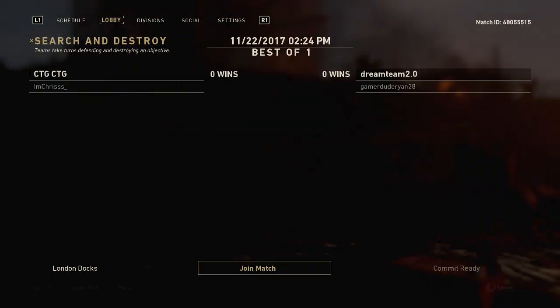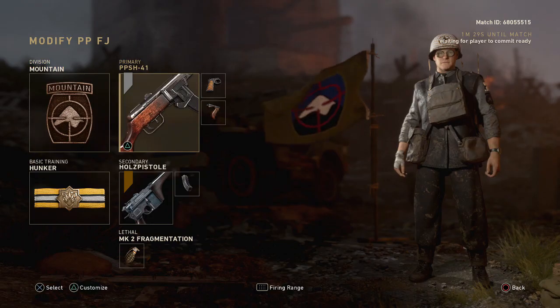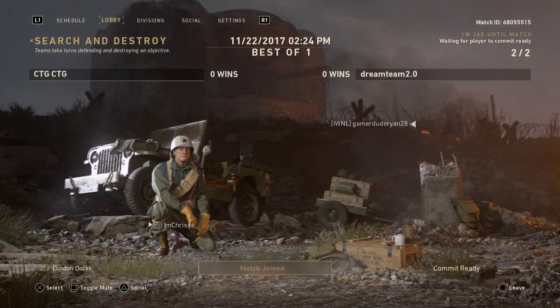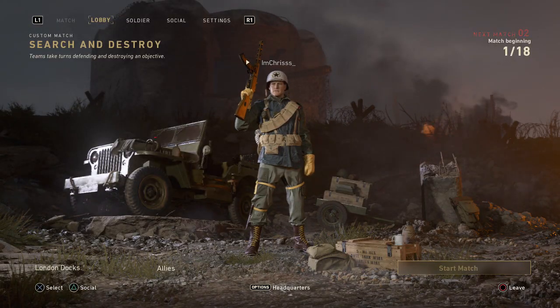Like I said, this does work in Game Battles - so if I played this Game Battles match, my camos would be on that gun that I just put them on. But some of you guys probably want it for wagers, tournaments, and things like that - to ball out, you know, to show people that you have those camos. You can also do it in custom games as well.